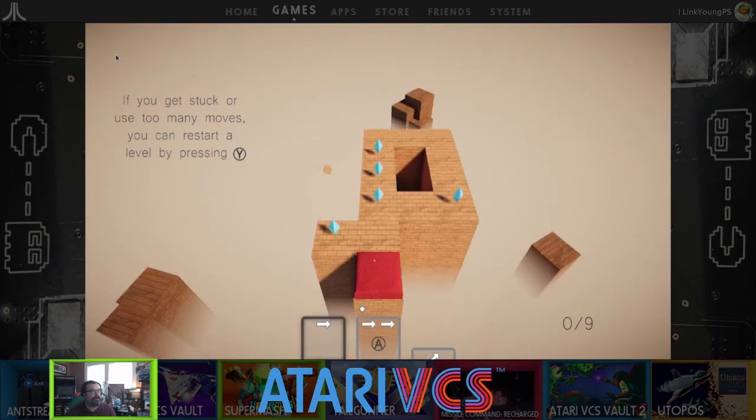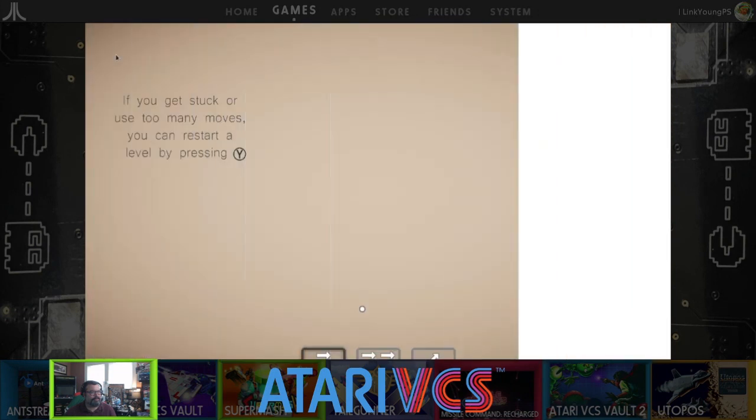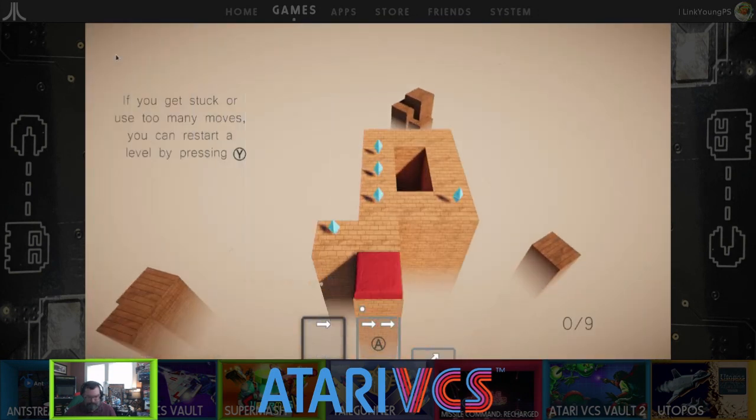Oh, I get it — so you can hit A to choose double move as the default. Can I go back to double move? Oh no, maybe I can't. Oh, I'm over the limit.